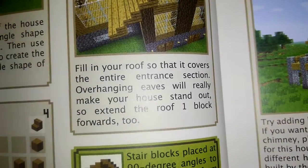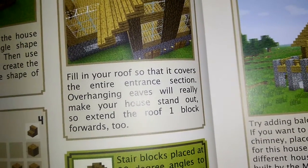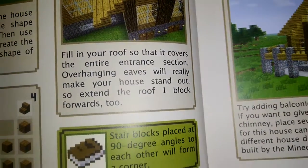Sorry. My mic was like asking me questions. Fill in your roof so that it covers the entire entrance section. Overhanging ease will really make your house stand out, so extend the roof one block forward.